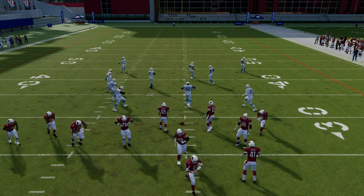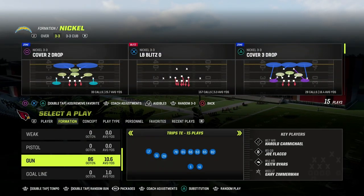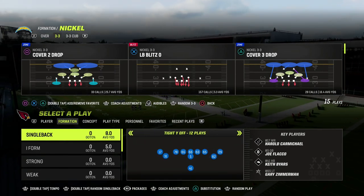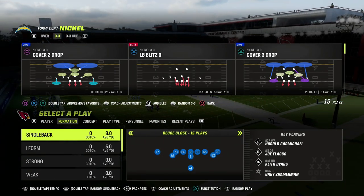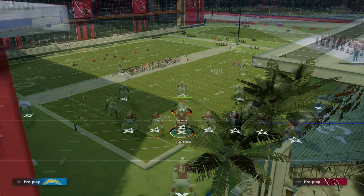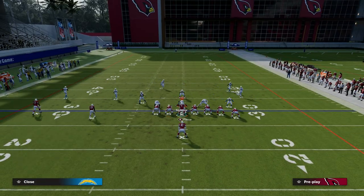Whether it's ace, twins, doubles, halfback weak — you can literally run this out of anything. If I wanted to have some fun, we could jump into single back wing slot, pick any play in the formation, and you can create a shallow cross concept.